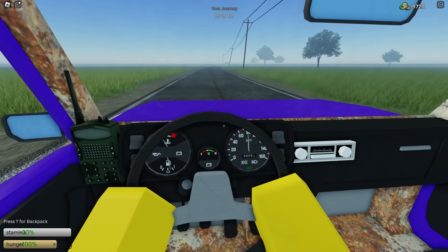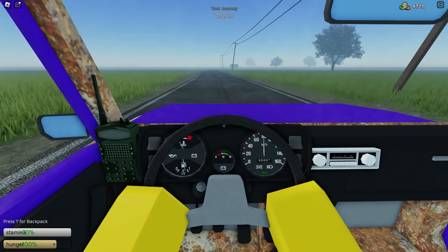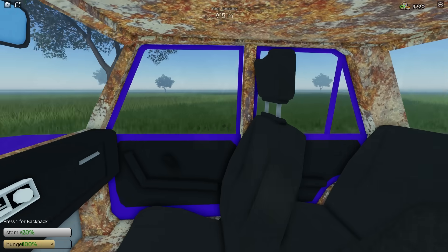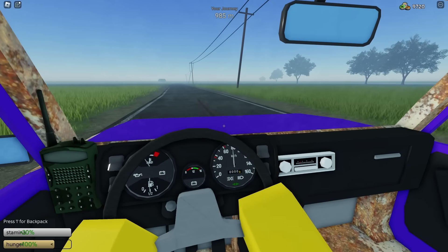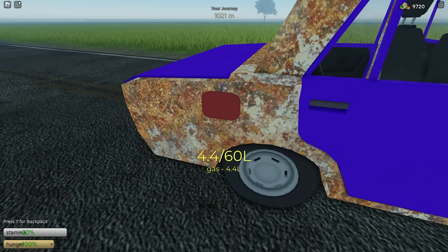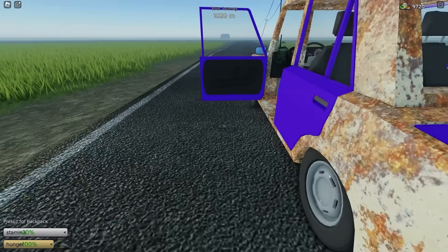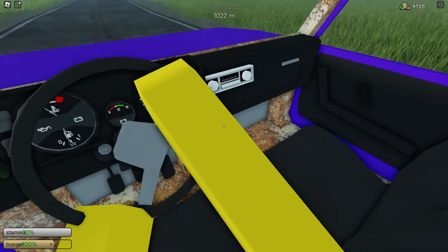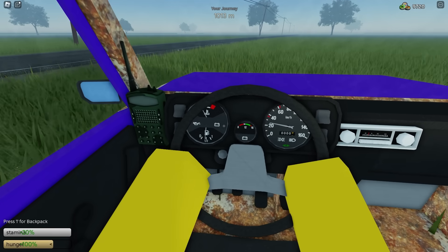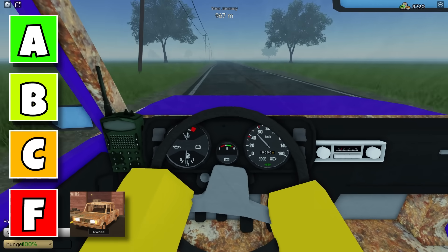For this car we are able to swap out the engines, so if you find a tier 2 engine or a VA engine we can swap it out and it will go much faster. This car uses a lot more fuel than the van. Both the classic car and the van are free-to-play starter cars, so I would probably recommend the van over this. It only has 4.3 liters of gas — I filled it up to 9 liters and already used nearly 5 liters just to reach a thousand meters. So I'm putting this car in the F tier.